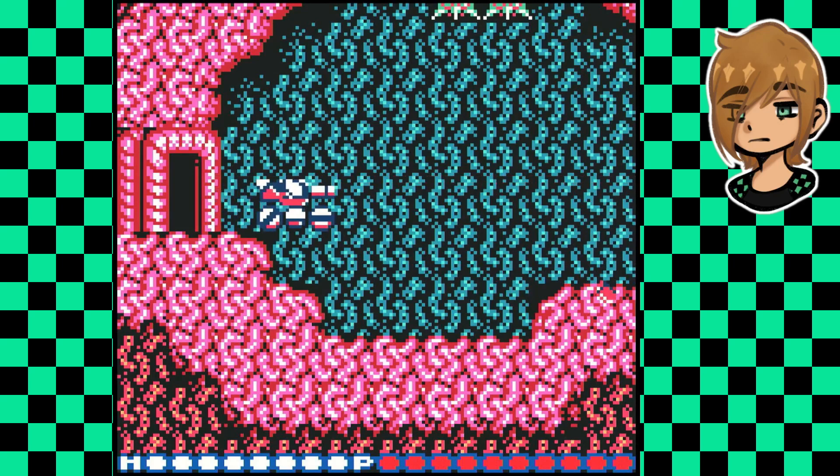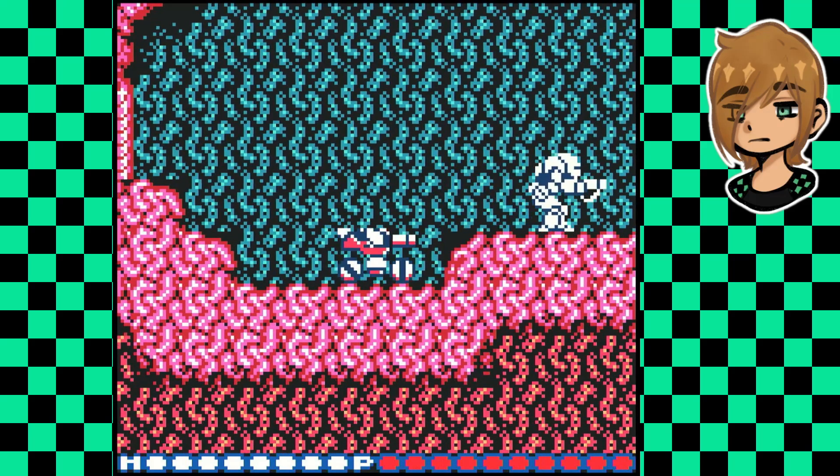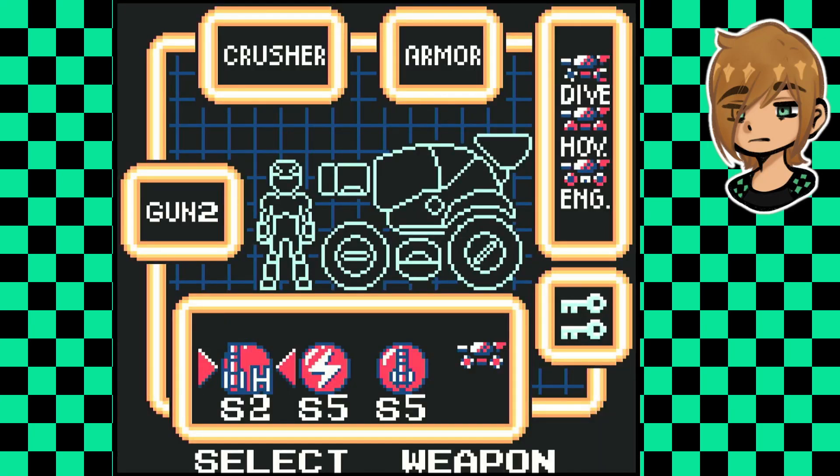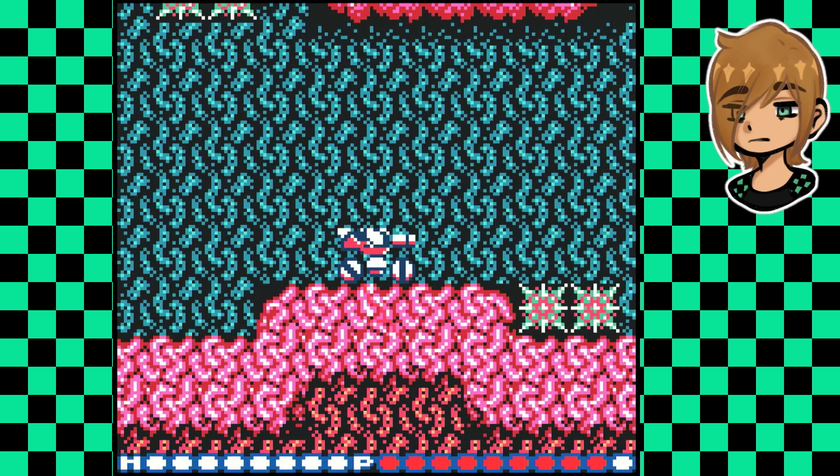All right, so here we go. Press down and B and you'll do the homing missile slide, I believe. And then if you hit down and B on these ones, you'll do other stuff, like Thunderbolt.